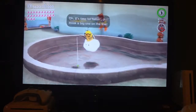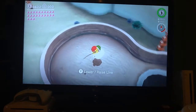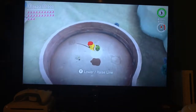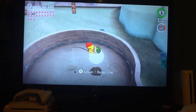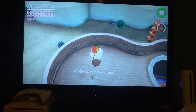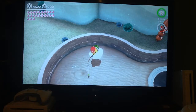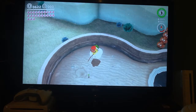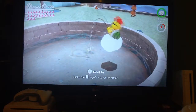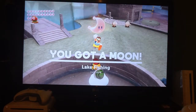Possess Lakitu and we can fish for fish. We need the bigger fish — we need the bigger one. Let's bring the hook over towards him. Never mind, this is not the right fish. Okay, there we go — we're reeling, reeling, and there we go: Power Moon, Lake Fishing!